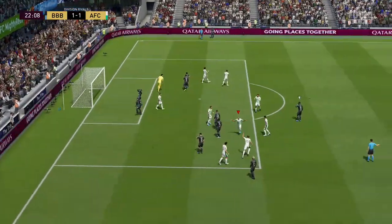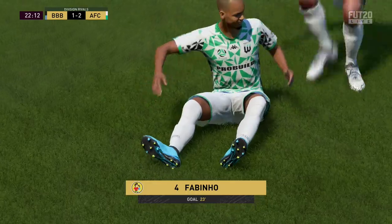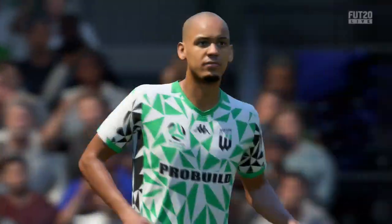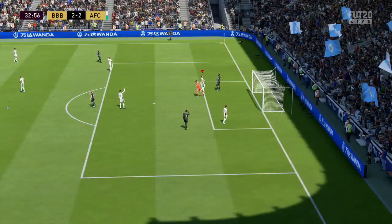He's got a 2-star weak foot and 3-star skill moves. His key in-game stats are 84 reactions, 83 short passing, 88 stamina, and 88 interceptions. I also had the engine chemistry style applied to this Fabinho card.